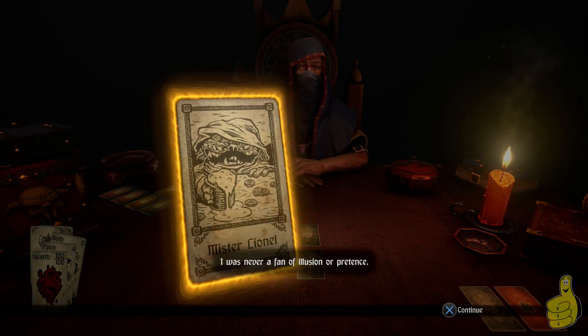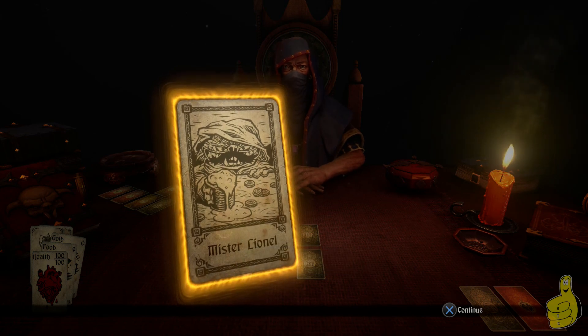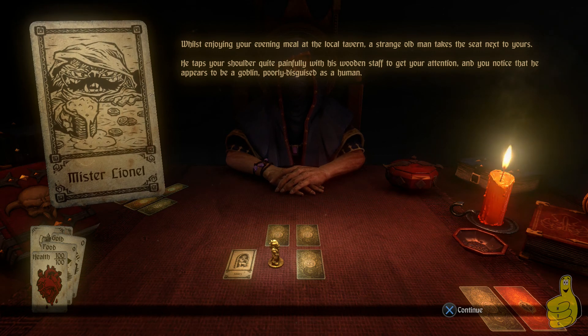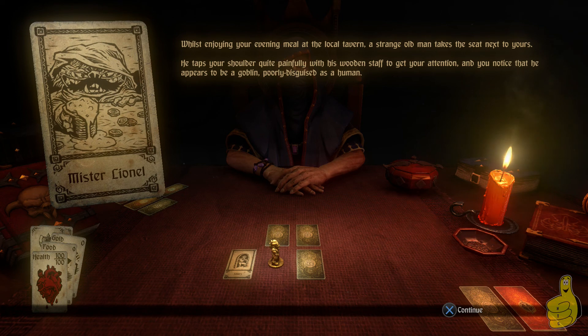This first card is called Mr. Lionel and he looks like some kind of goblin, and it'll pop up a little dialogue or encounter. It reads: 'Whilst enjoying your evening meal at the local tavern, a strange old man takes a seat next to yours. He taps your shoulder quite painfully with his wooden staff to get your attention, and you notice that he appears to be a goblin poorly disguised as a human.' Kind of like D&D encounters in a way.